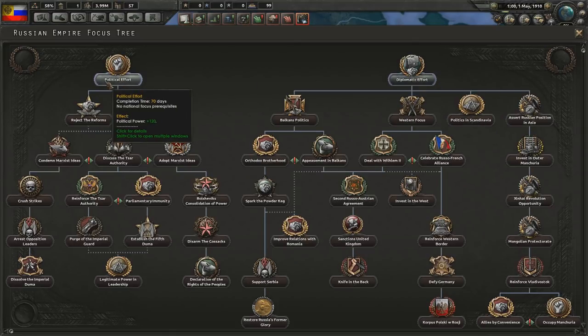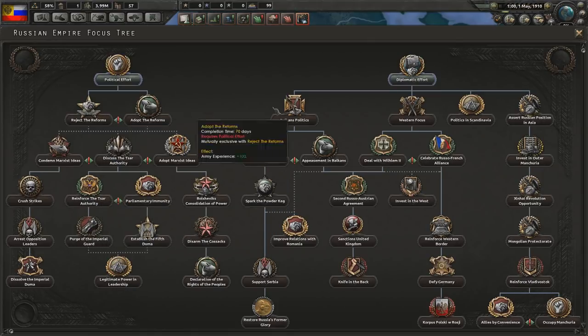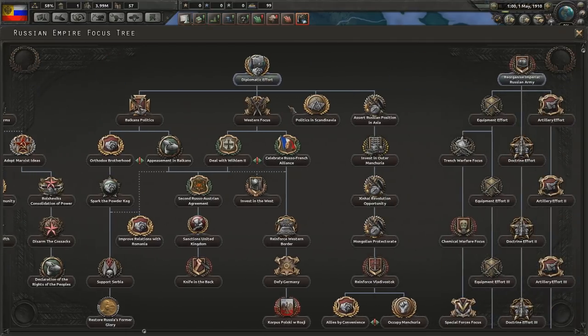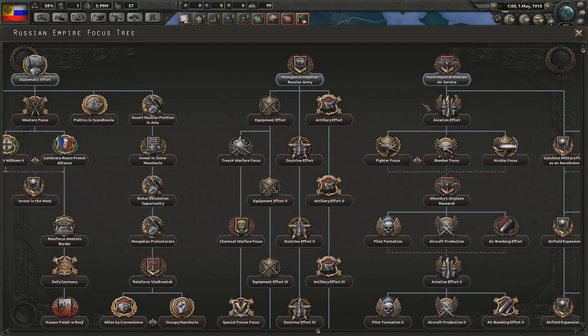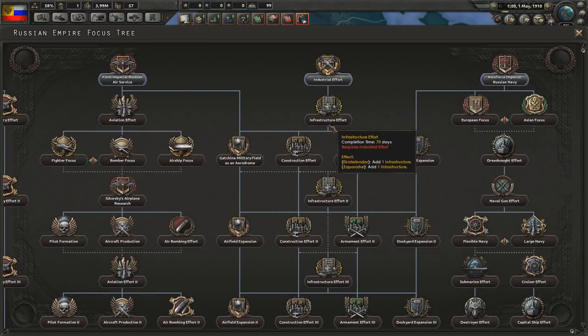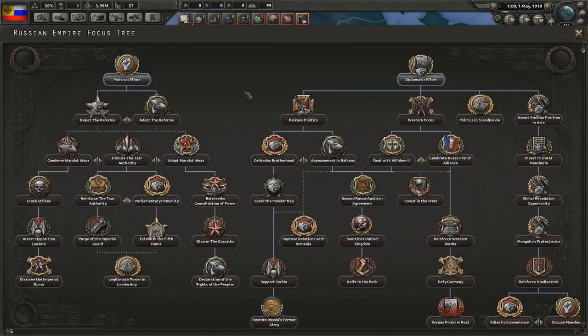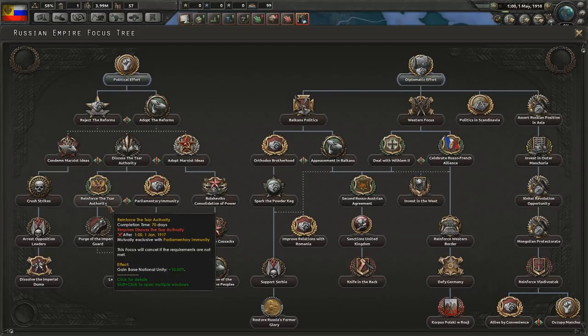Looking at the national focus tree - we can never go down political effort, but we can purchase the Imperial Guard, reinforce the Tsar's authority, adopt or reject the reforms, pursue diplomatic effort, or reorganise the army. There's a lot to do here. It might be prudent to go down the industrial focus first, however I do like to get a little bit of political power to do whatever I like.